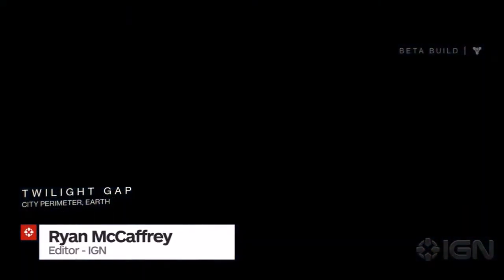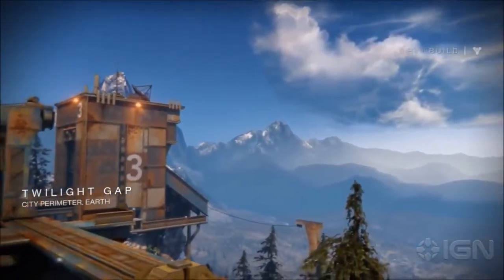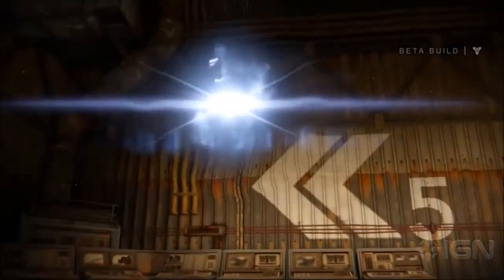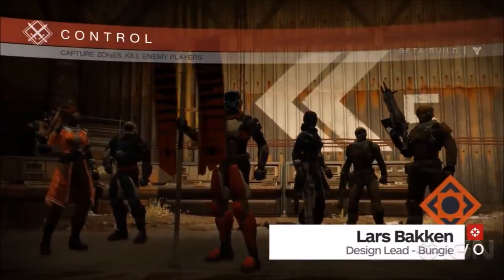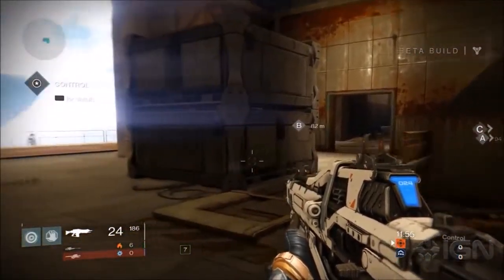What is going on ladies and gentlemen, my name is Justin also known as GamingSpiderYT here on YouTube. Today we have a new video from Bungie provided by IGN of a new map in Destiny that was not available in the beta. It is on Earth and it is called Twilight Gap. This map does look very cool — Bungie is giving IGN a little inside look at a map we didn't have access to in the beta.